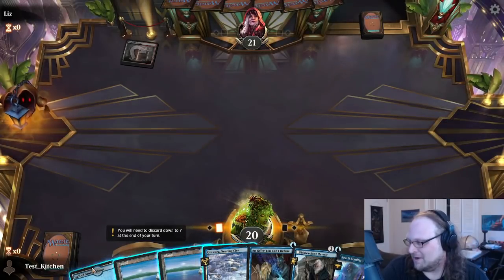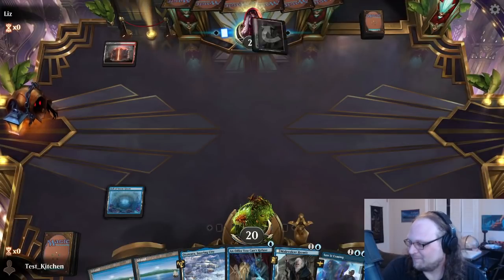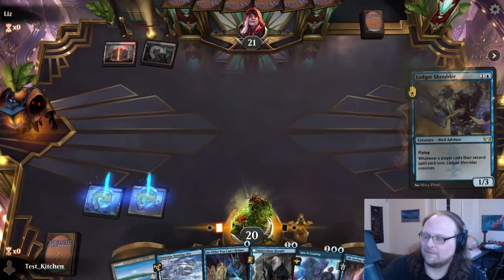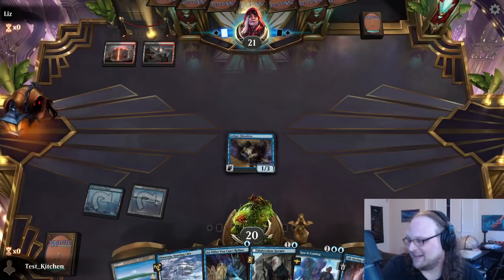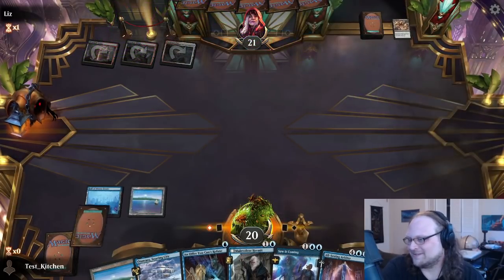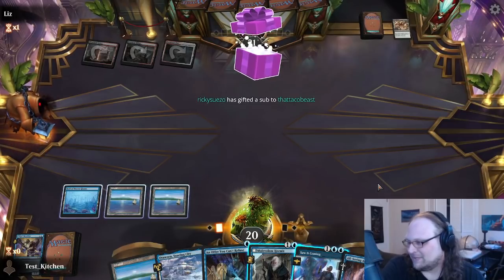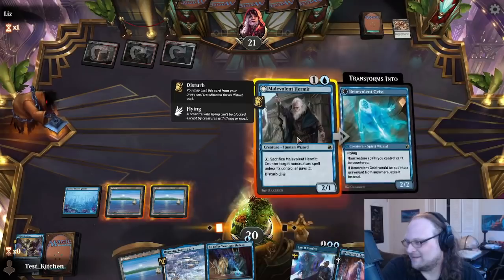Opponent on looks like straight black-red. No Shredder — I have options next turn if it's still around. Oh there's Soul Shatter of all things. Now I think maybe just hold up counter spell — that's probably the best way to do it. Could cast Malevolent Hermit, which is like holding up a counter spell but not entirely. I do like it though.